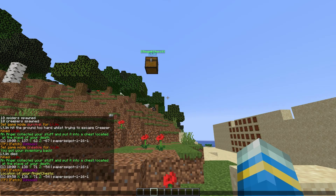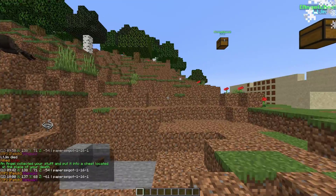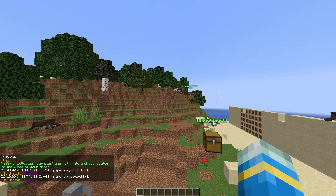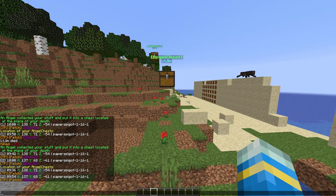I'm going to kill myself again, and now we have two of them. It will show chest one and chest two. If you do /ac info it will give their coordinates, and it allows you to teleport or fetch them.